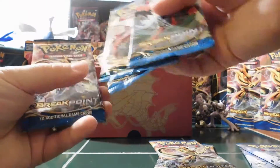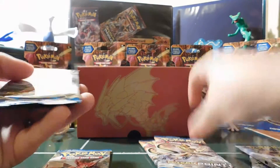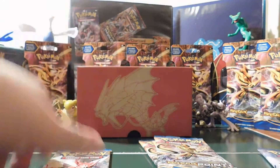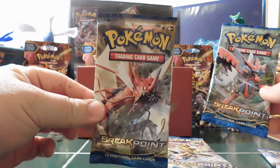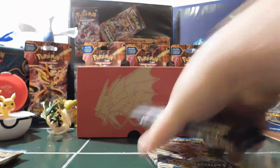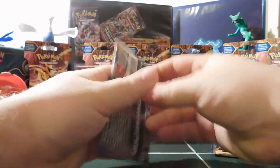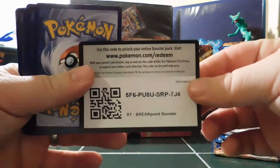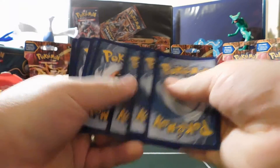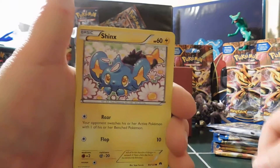We got two... wait a second — we got three Greninjas, two Luxray, three Luxray, one Scizor, and then one Shiny Gyarados. So we're going to go with the Luxray Break first. Here we go — be sure to like, comment, and subscribe if you haven't already. Share my videos, tell everybody about them. Here we go, first pack.